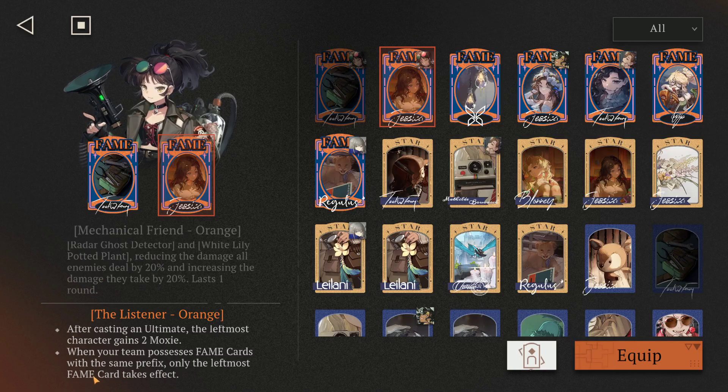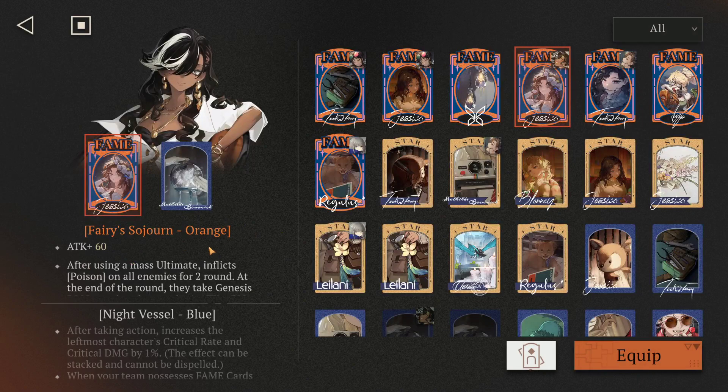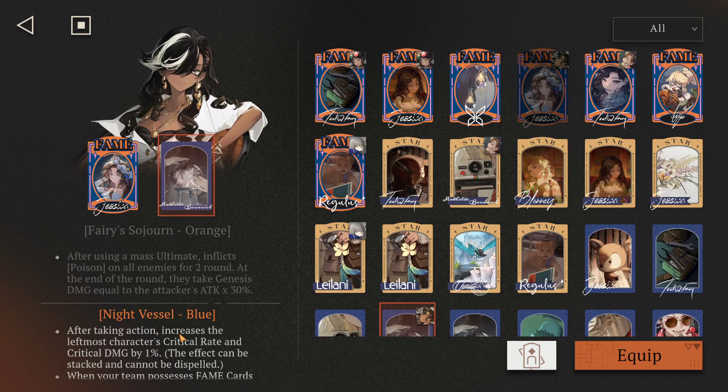On Centurion I have a Jessica card — just attack plus — and after casting a mass ultimate it inflicts poison on all enemies. This card is also not that important but it does passive damage. At the end it does Genesis damage equal to attack plus 30, which is pretty cool. Night Vessel on her: after taking action, increase the leftmost character's damage — this is also to funnel as much DPS as you can into your main damage dealer, so in this case it also buffs B-corn.